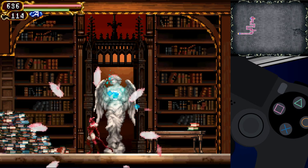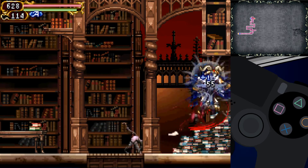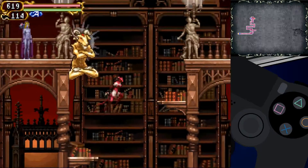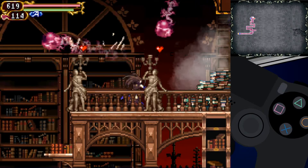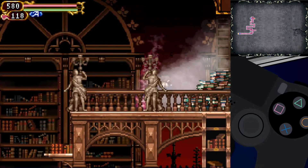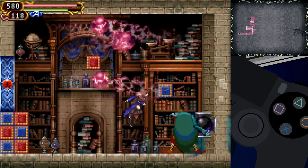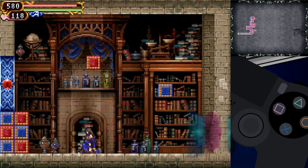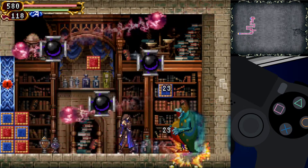Hey everybody, welcome back to Darkplace Castlevania: Order of Ecclesia. Last time we had a little fail against the Wall Man. I noticed something when I screwed it up — he heals himself, says he's invincible, drinks a potion and restores 999 or 9999 HP. I tried absorbing his glyph before but it didn't work out, so now I want to get in a position where I can actually absorb his glyph and see what happens.